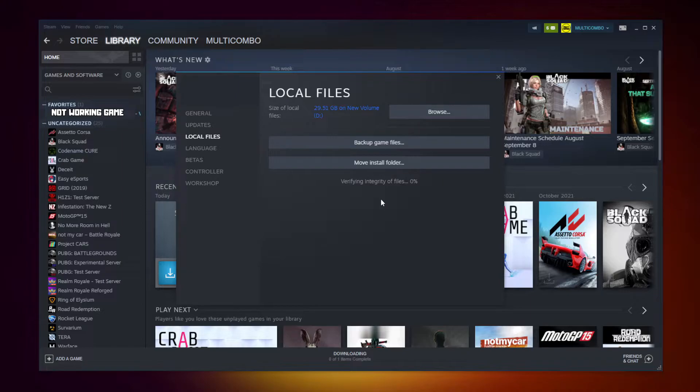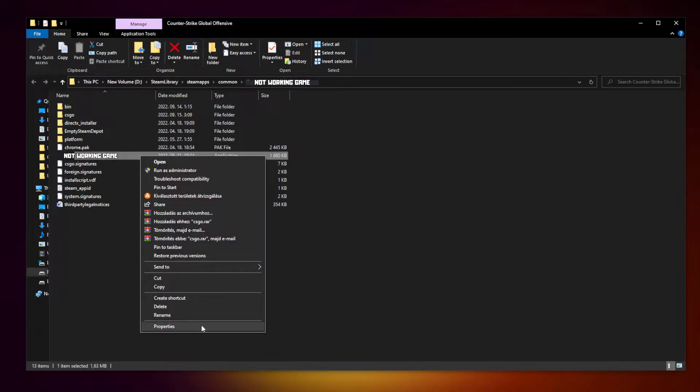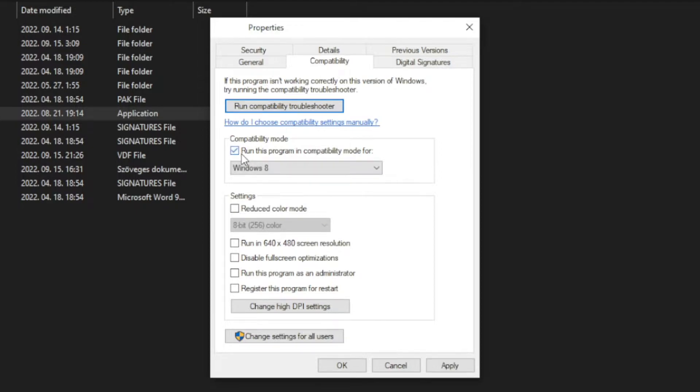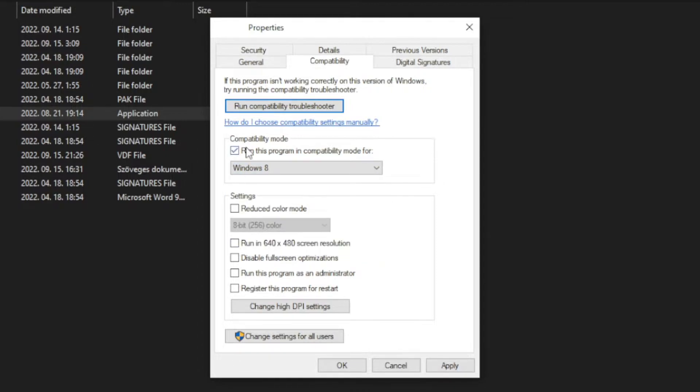Wait. After completed, click browse. Right click the not working game and click properties. Click compatibility. Check run this program in compatibility mode. Try Windows 7 and Windows 8. Check disable full screen optimizations and run this program as an administrator. Apply and OK.